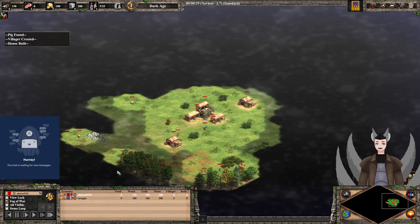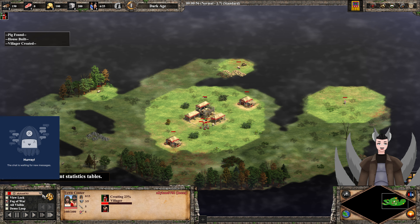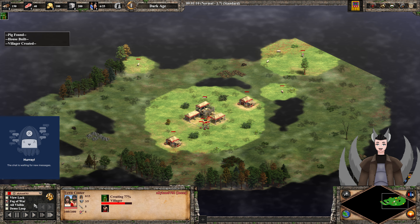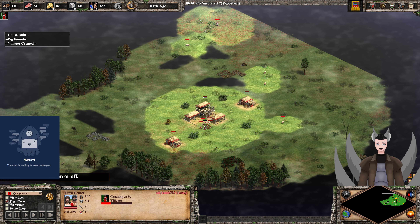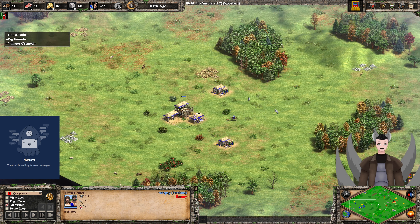Greetings everyone, AnneGrade here with another Age of Empires 2 Definitive Edition replay. Spawning on the south side as the Red Incans, we have AllyKoon0703. Spawning on the left side as the Blue Persians, we have RevZiphi.